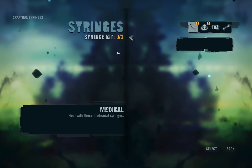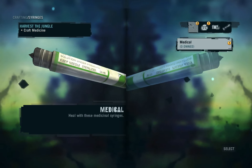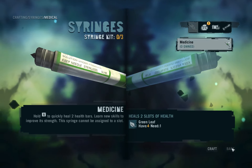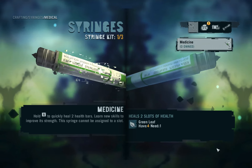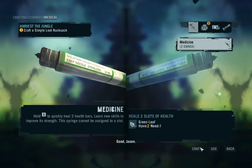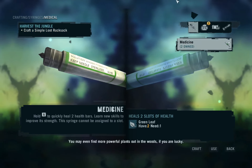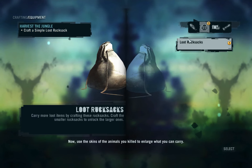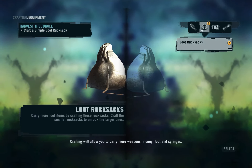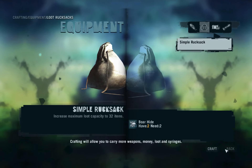Crafting. Now use the plants you found to craft two syringes. Craft. Collect. Craft. You may even find more powerful plants out in the woods, if you are lucky. Now use the skins of the animals you killed to enlarge what you can carry. Crafting will allow you to carry more weapons, money, loot, and syringes.